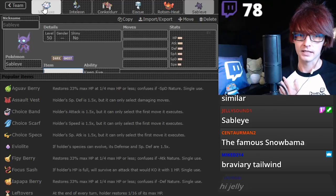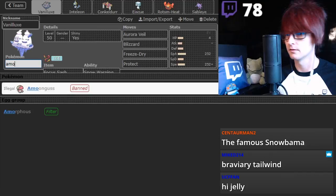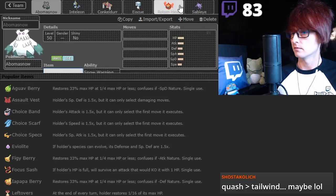We'll sit on this one for now. My boy - Abomasnow! You actually need the Abomasnow because you need it for the Water coverage. Alright, I like this.